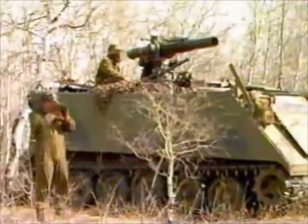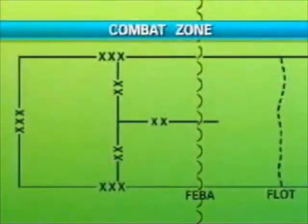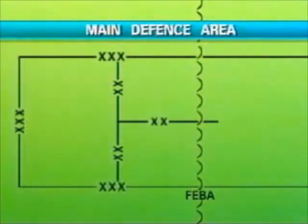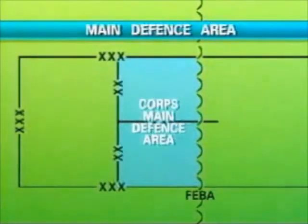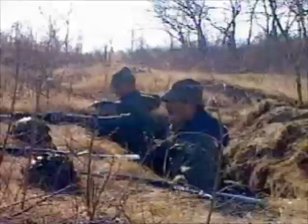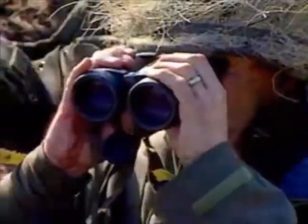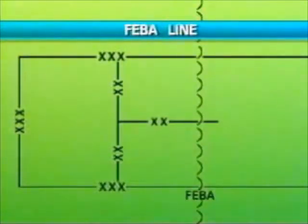The covering force area should contain sufficient depth for the covering force to observe, intercept, engage, delay, disorganize, and deceive the enemy before he can attack the main body, and to ensure that a major portion of the enemy's artillery and air defense systems must redeploy before they are committed to an attack against the main defense area. The main defense area is the area in which each formation plans to fight its decisive defensive battle, extending from the FIBA to the rear boundary of those units comprising its main defensive forces. Delineating the rear of the covering force area and the front of the main defense area is a control line termed the forward edge of the battle area, which is a valuable coordinating mechanism for fire support and maneuver.